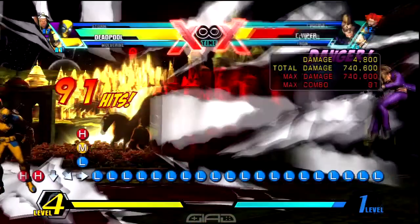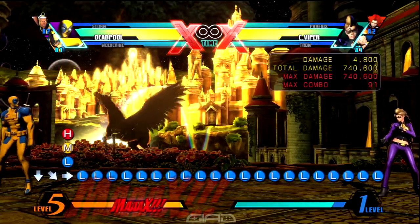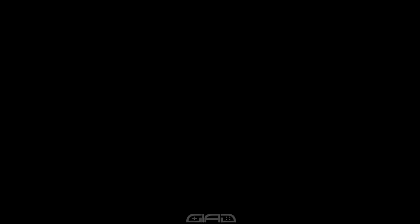And then you want to do standing quarter circle forward, two attack buttons — Trigger Happy, Trigger Happy. And you guys already know, mash them buttons.